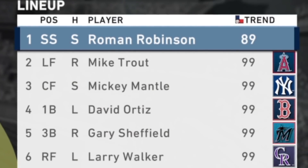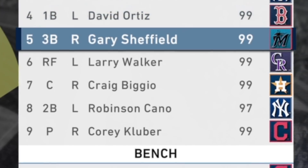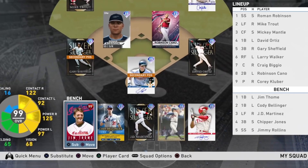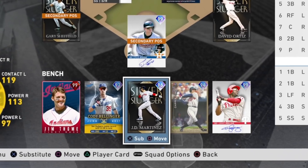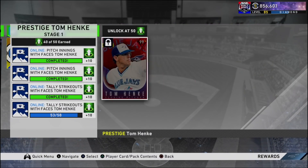Like I said in yesterday's video, I'm super pumped about this card, happy he's in the game. If you haven't seen his event debut or how to unlock him, that video went up yesterday along with a huge pack opening where we pulled a lot of really good cards. Today's lineup top to bottom: Robinson, creative player shortstop, Mike Trout, Mickey Mantle, David Ortiz, Gary Sheffield, Larry Walker, Craig Biggio, Robinson Cano, and a pitcher spot.